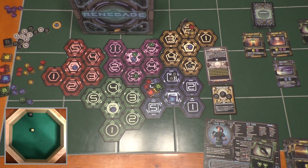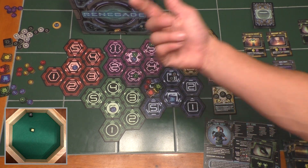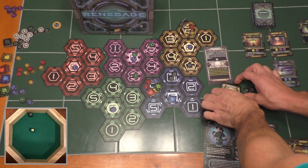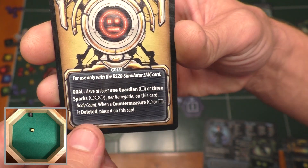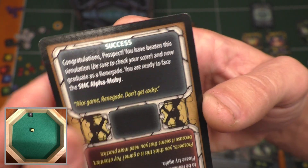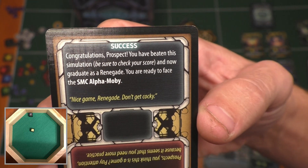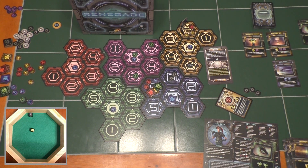Moving on to SMC's revenge step: virus battle. Are there any viruses and sparks occupying the same partitions? No — the only sparks are here, they're all alone. Delete contaminations — no sparks in any partitions with contaminations. Delete installations — no installations in any partitions with guardians. We actually never even saw a guardian come out. Success or failure: check the countermeasures card. Goal: have at least one guardian or three sparks per renegade on this card — we did that. So we flip it over and read the success side: 'Congratulations prospect, you have beaten this simulation. Be sure to check your score. You are ready to face SMC Alpha Moby.' We won! We can add up our score if we'd like to keep track of that, or not. Either way, we won — although it was just a simulation, so we didn't really save the world.